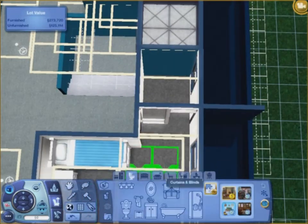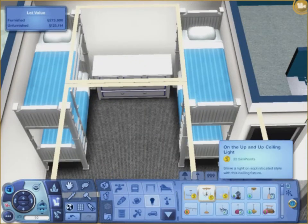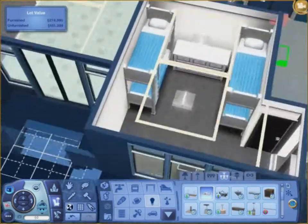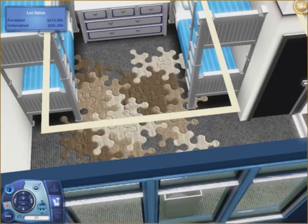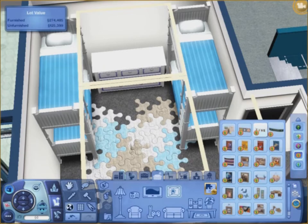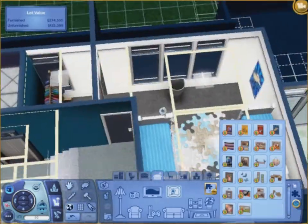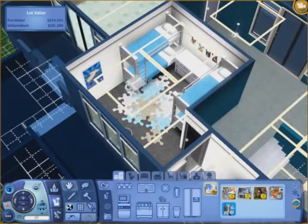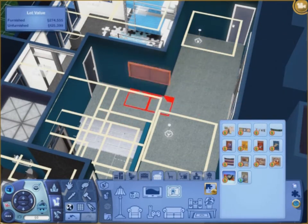I've been obsessed with these base-game lights. I put a puzzle piece thing in there because this room is meant to be kind of like a kids' room. I'm not very good at decorating kids' rooms so I just made it simple. One thing I did not put in there was a toy chest, so if you download this you'd need to add one.